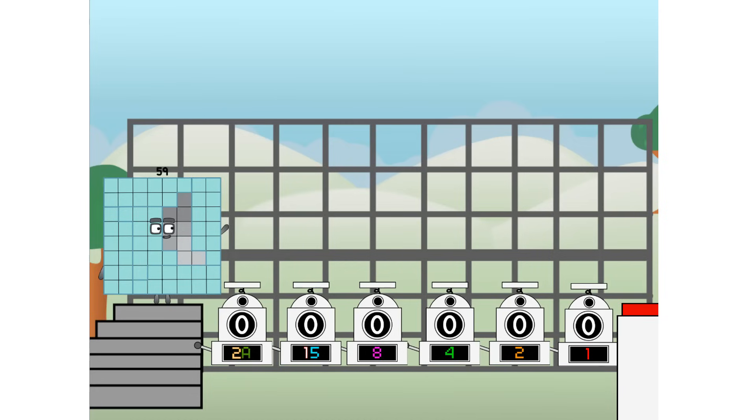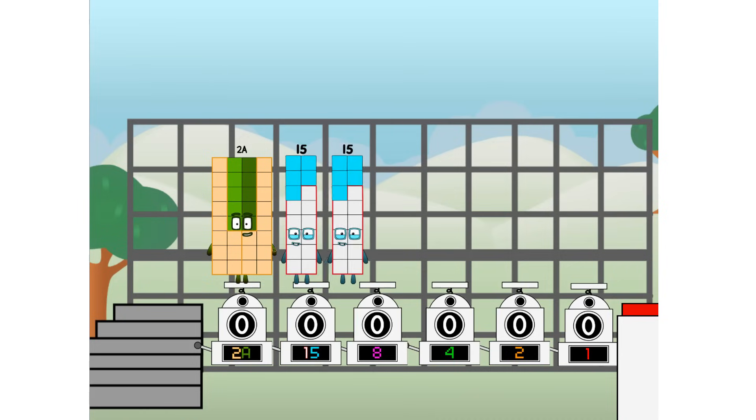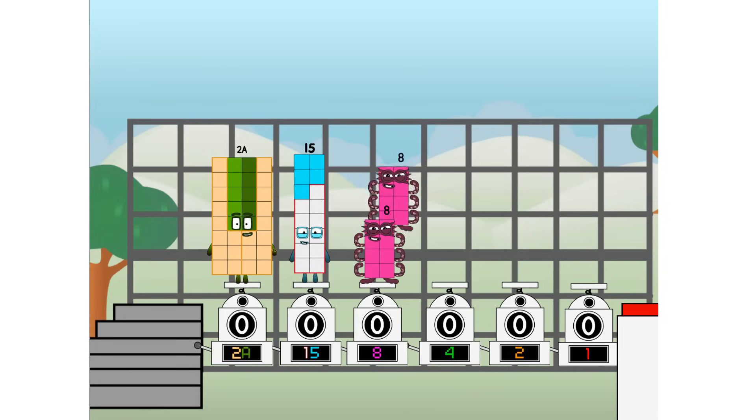Using the power of doubles to send any number flying. First, I split in two: 20 and 15, and 8, and 4, and 2, and 1, and 1 more to press the big red button. Then you choose who's going up: one of me, and none of me, and one of me, and one of me, and none of me, and one of me. And fire!